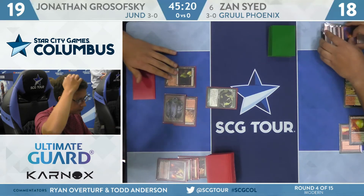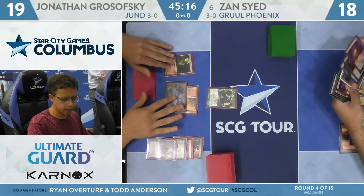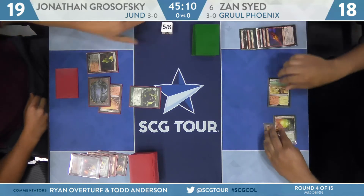Huge follow-up for Grosofsky — it's Tarmogoyf! With Planeswalker, Creature, Instant, Sorcery, and Land in graveyards, that's at least a 5/6, missing Artifact, Enchantment, and Tribal.